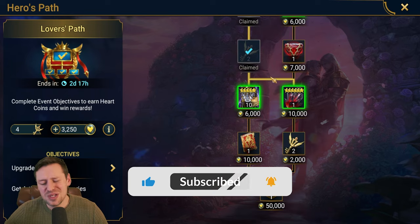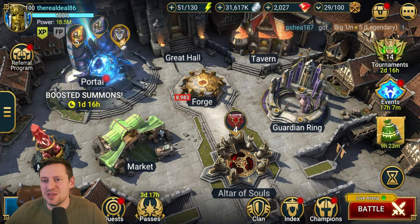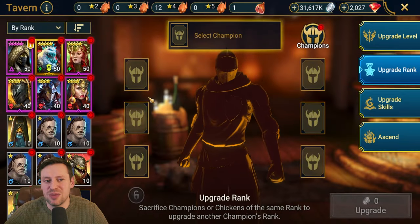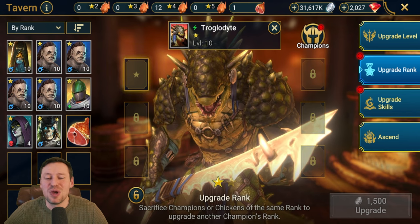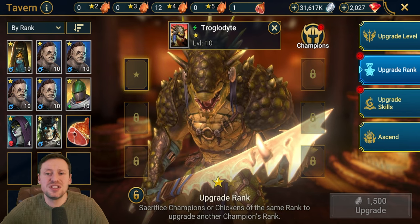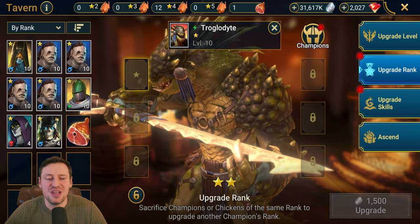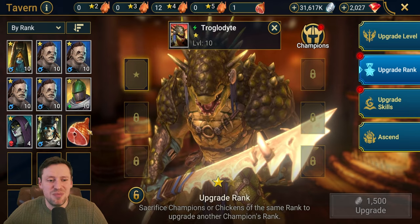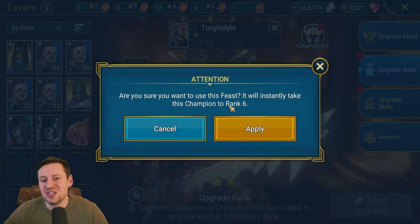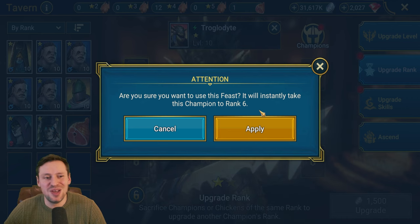You can see I've been going hard on champion training — I'm going to show you how I can score so many points. What we're going to do is go to upgrade a champion, choose a common champion, and then use a feast. Feasts you can get from 10x's or progressive events, but they're hard to come by. This will instantly rank a champion to six star — you'd usually save this for a legendary or an epic.